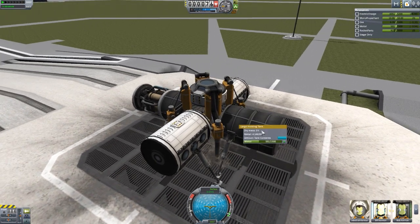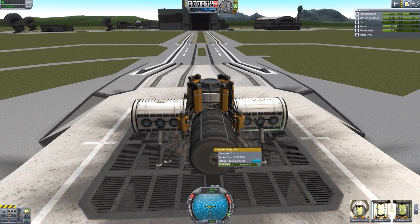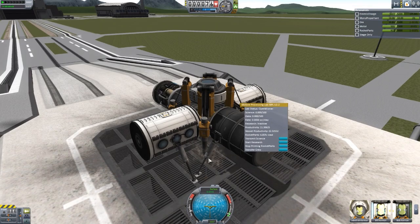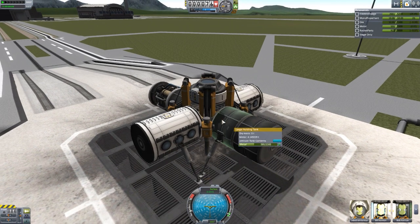I do have 921 rocket parts already built in this container. If we click on one of our mobile processing units, you'll see a new option — just under 'start research', we now have 'start printing rocket parts'. Once we do that, you can see it's got a 6.8% load at the moment and it will slowly but surely start making rocket parts. There we go — the tonnage is going up and it's now to 922. These will just go up and up until they fill everything. It's gone up to 593 on the metal side now too. If you're on a better ore vein than where we're currently sitting, you could get this going more quickly.